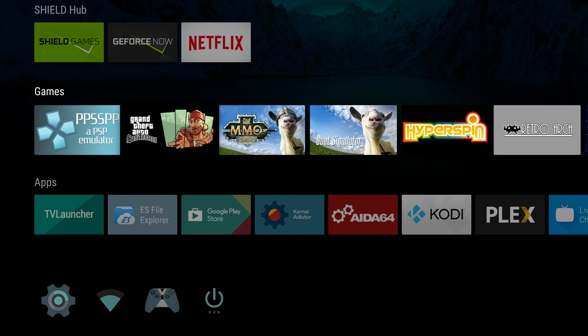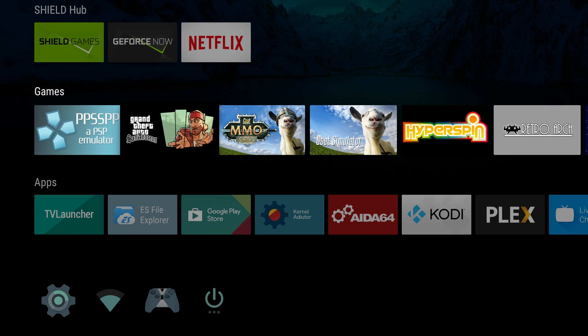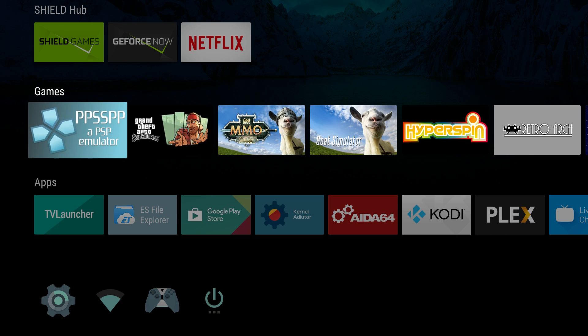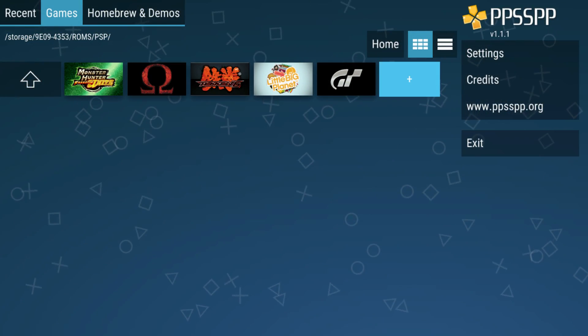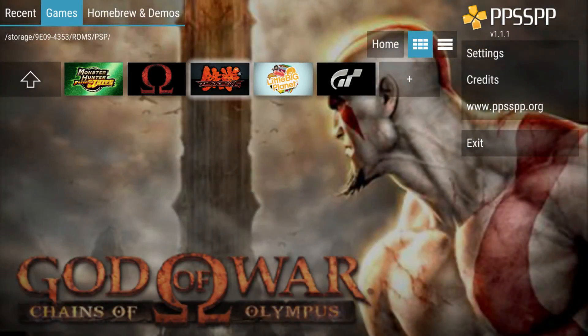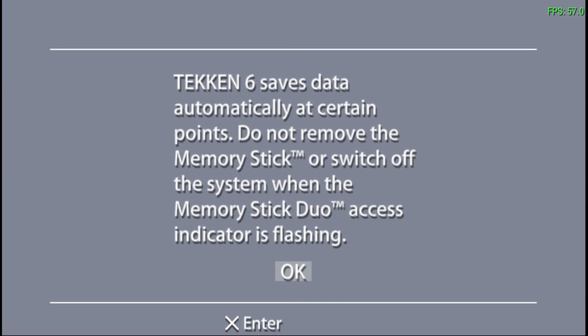Hey, what's going on everybody, it's ETA Prime back here again. I'm here with the NVIDIA Shield TV console and I wanted to show you some PSP performance on this unit. I have a few games loaded up here. I've tested a few of them and they run pretty well. First up, let's do Tekken 6.